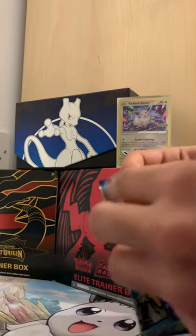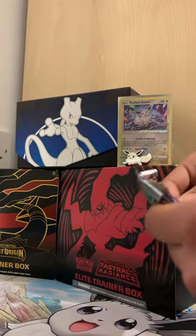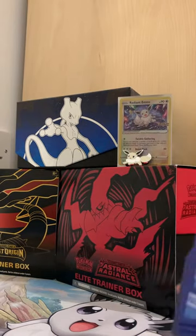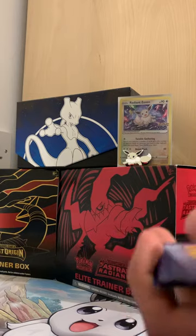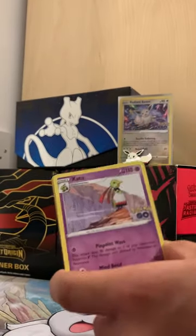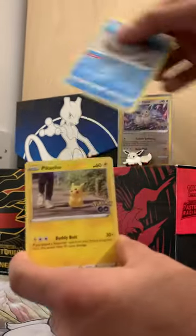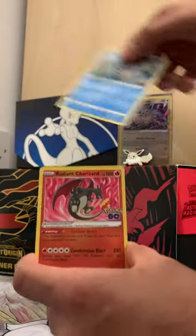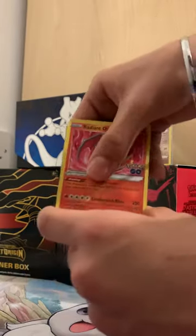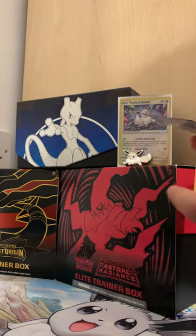Okay, packet number two, let's get into this. Black borders again — that gives us at least a holo. One, two, three, four. Fire energy, Steelix, Xatu, Rare Candy, Spinarak, Alolan Rattata, Wimpod, Pikachu, Squirtle, Radiant Charizard as our uncommon — oh my god, Venusaur into a Venusaur! Not bad at all.